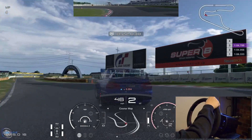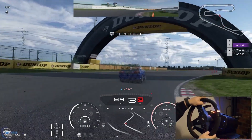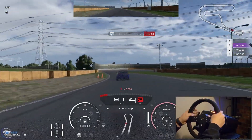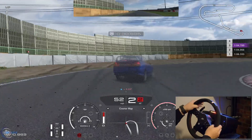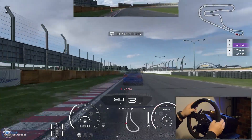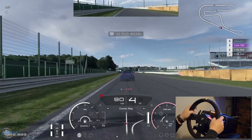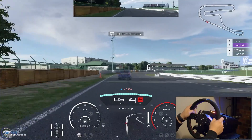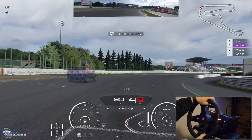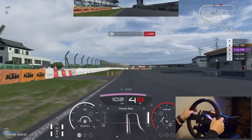Trying a tighter line to see if that works. That wider line seems to be able to get a better exit speed. For some reason I followed the ghost's correction. Still a little bit of that liftoff oversteer, but we didn't get any of the understeer this time. That was a 1:04.798.